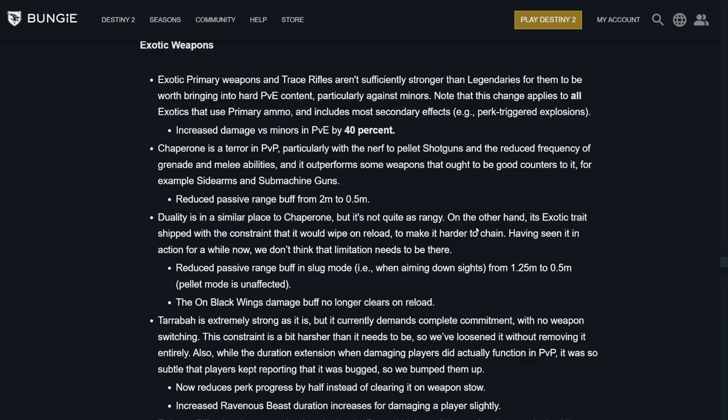Exotic weapons: for trace rifles, they increased damage versus minors by 40%. The Chaperone nerf — it's a terror in the Crucible. They reduced the passive range buff from 2 meters to 0.5 meters. I wonder if that applies when Roadborne is active or just all around — it should be about 13 to 14 meters effective. Duality is getting nerfed as well — they reduced the passive range buff in slug mode from 1.25 meters to 0.5 meters. Pellet mode is unaffected. The On Black Wings damage buff no longer clears on a reload — that's pretty cool.